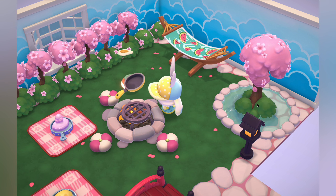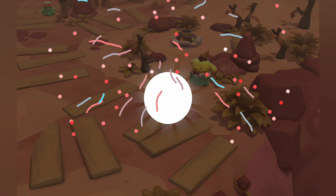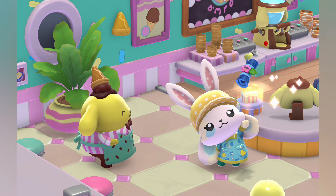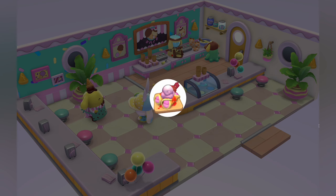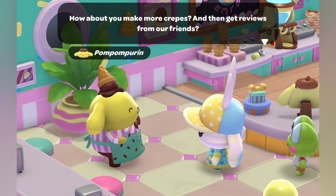It is quite expensive though, so save up those eggs. Now for the five-star quest, which unlocks after you capture 108 good Atama. Once you get to 108, you should be able to get that second slot and unlock the five-star quest. Pom Pom Purin will have you craft some crepes.